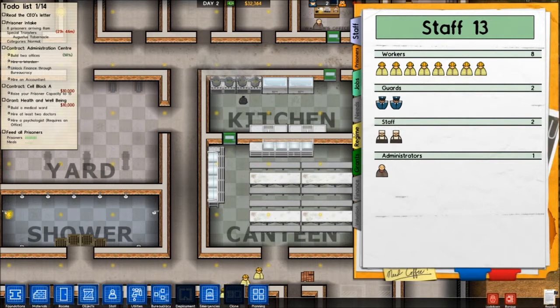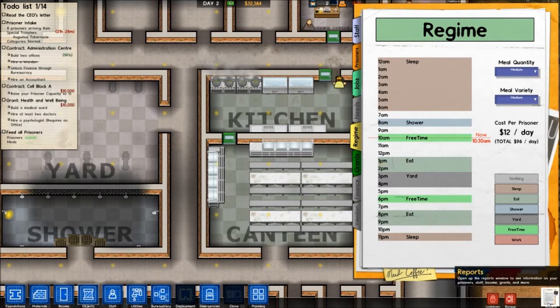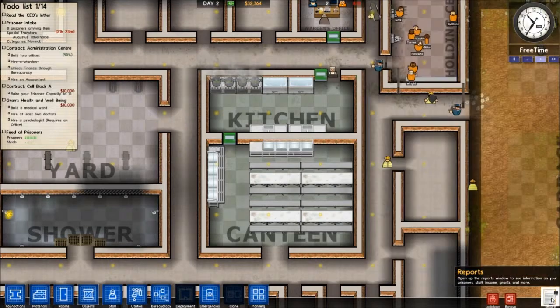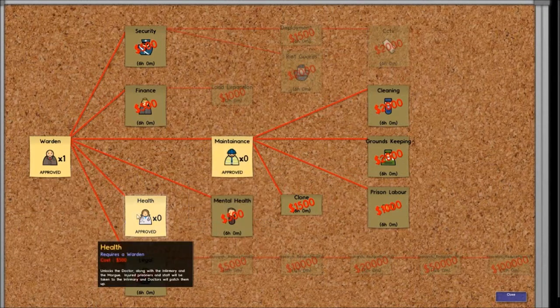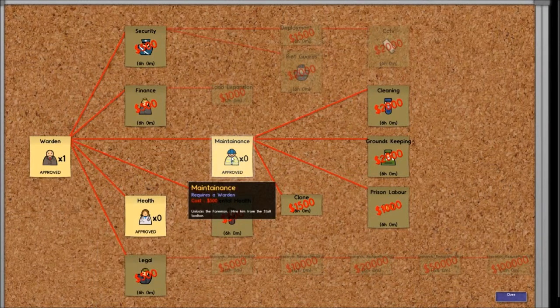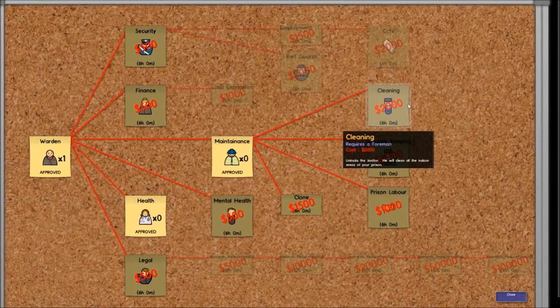Going down here to the Reports — see our Regime. This is our schedule. Right now they're in free time. They'll get to eat at 1, and eat again at 8. This is basically their allotted time for the day. As we unlock more things, we'll be able to assign them different activities. Like down here we have Work, but we haven't unlocked that yet. I've already had the warden unlock Maintenance and Health, so now we can hire a foreman and he can research things like Prison Labor, which means we can put our prisoners to work.